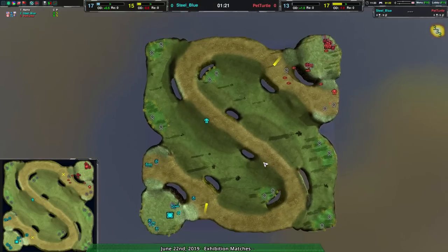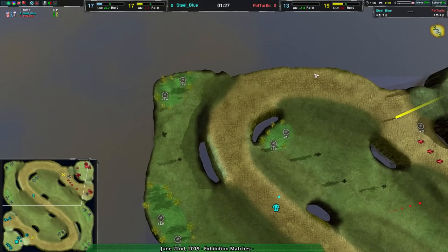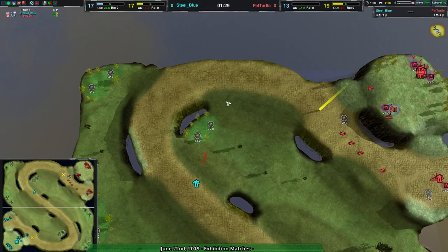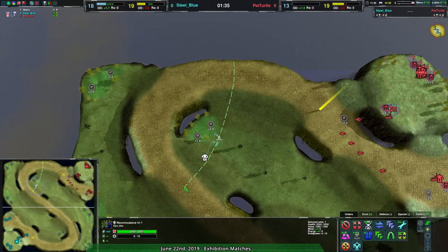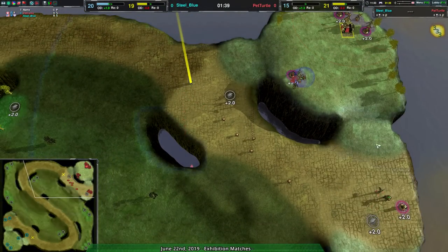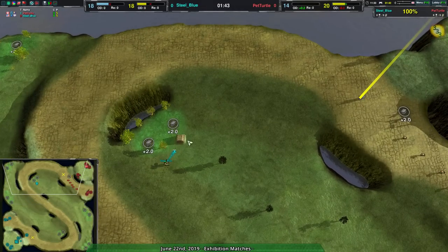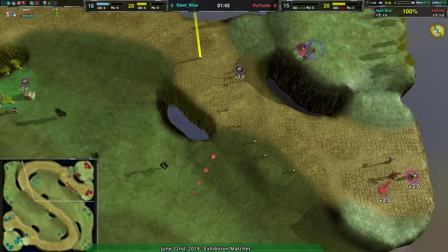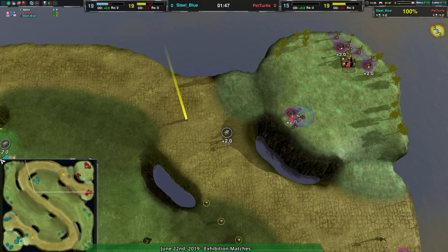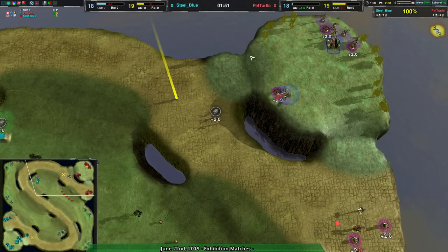From here, they can take these metal extractors, then go over to the northwest, and from there to the center west. They'll be able to hold on to all of that, because it'll be fairly easy to defend just along this line. Pet Turtle — I don't know if they're aware of this. The radar coverage does not reach that expansion, so they don't actually know that Steel Blue is building up there. Steel Blue probably doesn't know where the radar is, but they might be trying to avoid it, and they currently are — they're out of radar range.